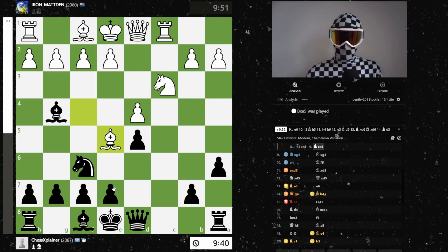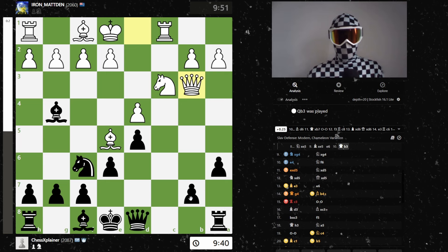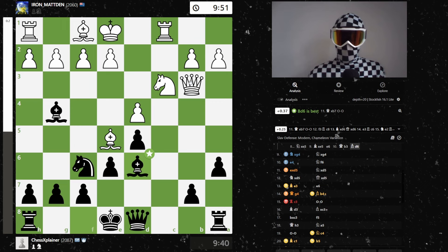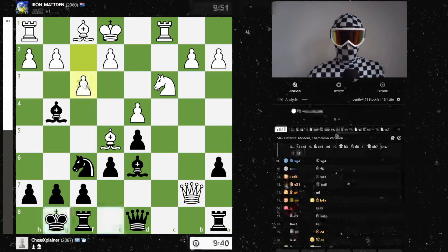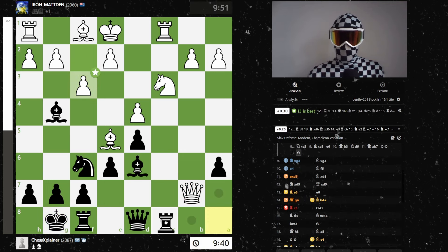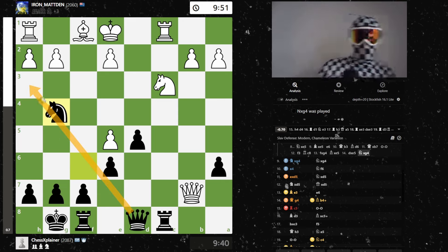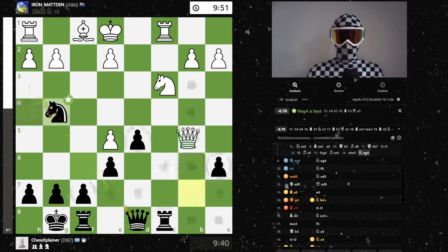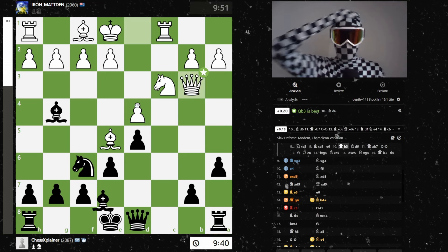Bishop takes e6 — yeah, this looks a bit better. I thought maybe he'd get some activity here, but the computer says don't bother: if he takes and castles, this queen has a hard time escaping. Probably f3, rook c8 — if he takes, bishop takes, takes e6 — okay. And you go h4 or something. What if you simply retreat the queen and d4? This is some weird stuff.